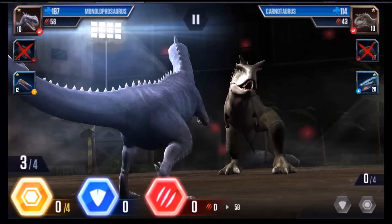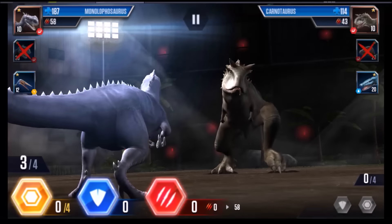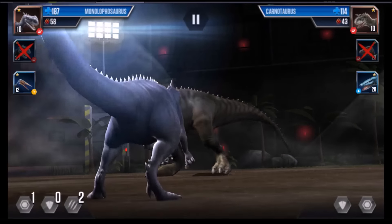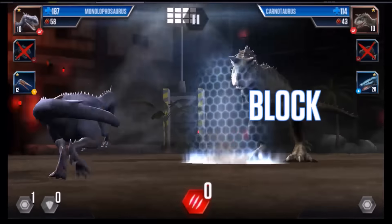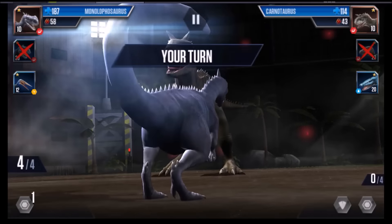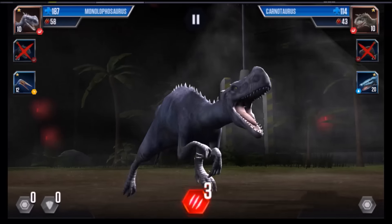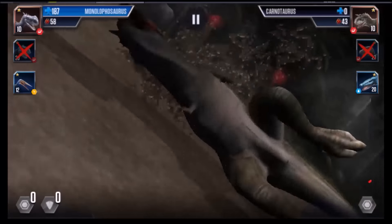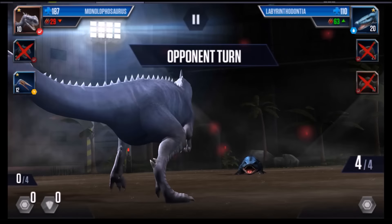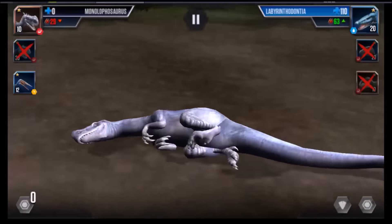We need to fight one of these guys — oh, he took me down like no problem. What I really need here is a sea creature. I should have put a sea creature in there — sea creatures do really good against carnivores. He blocked me, that's not good. I gotta attack at five — let's take this guy out. And he is out! Carnotaurus, you are done for. Oh, I need my flying guy, but he's gonna probably wipe me out. Yep, there he goes — he wiped me out.